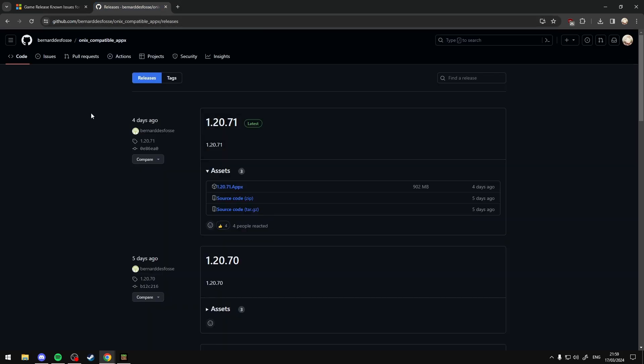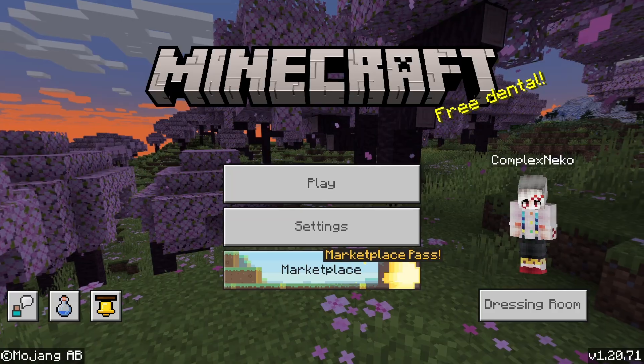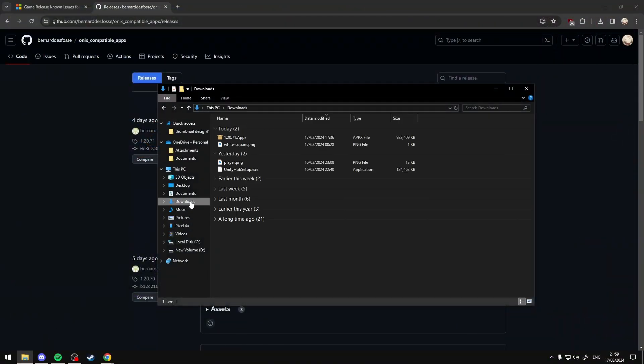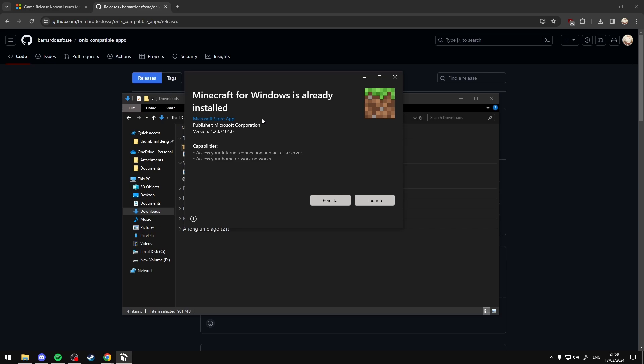The link goes to a repository made by Bernard, where he uploads the .appx files for all Minecraft versions. You'll want to go to that website, select the top asset — the 1.20.71.appx — and save it to your downloads. Make sure Minecraft is closed, then open File Explorer, go to your downloads, and double-click the .appx file.